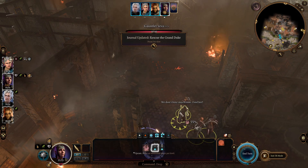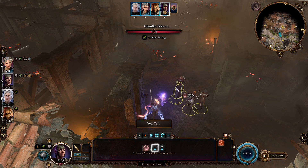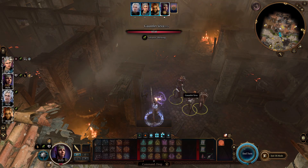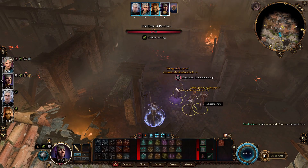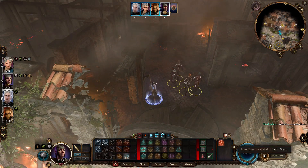I am going to command her to drop the weapon. I have a 55% chance, so I can load back to a previous save if I fail. Weapon dropped. Do not pick up the weapon — exit turn-based mode.